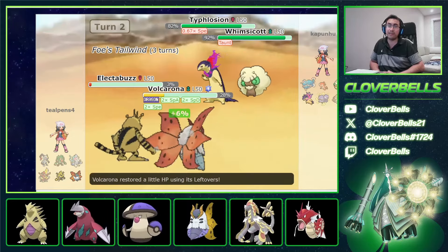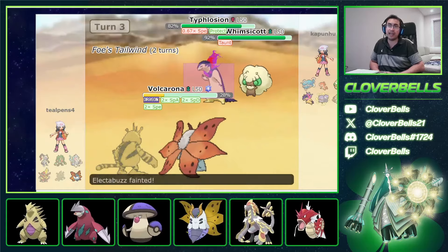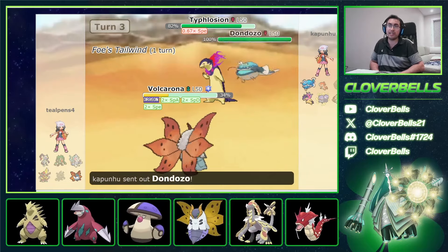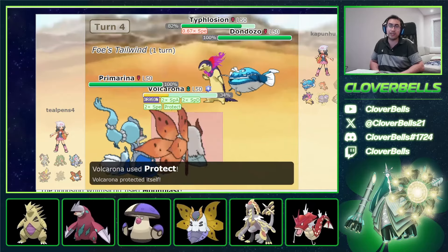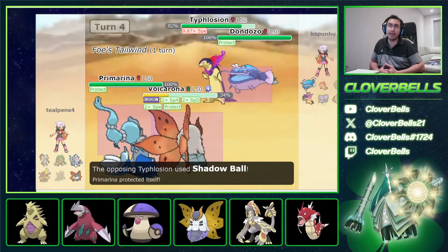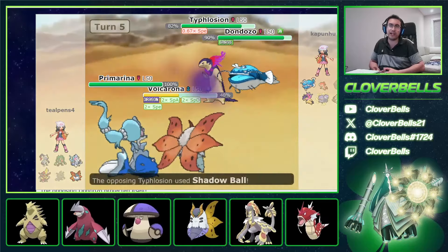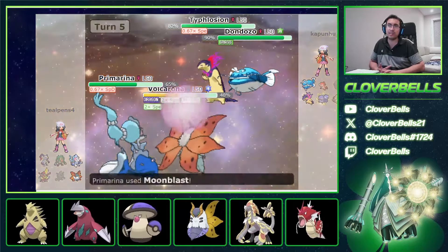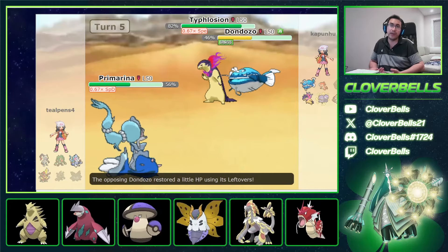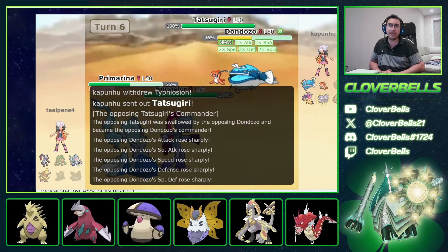Now Volcarona looks okay here. He protects Typhlosion — I want to Follow Me to redirect the Moonblast, and then click Heat Wave to remove the Whimsicott. No more Tailwind for at least one more turn. I can Protect one last time. There's Dondozo — Tatsugiri is in the back. Primarina looks good here against Dondozo — I have the Haze idea. He protects Dondozo, I protect Volcarona to stall one more Tailwind turn. He calls the Tera Grass in front of Giga Drain. I get this wrong — I should have clicked Heat Wave and Moonblast with Primarina to get both worlds in. I end up not making that play and Volcarona goes splat when it didn't need to.